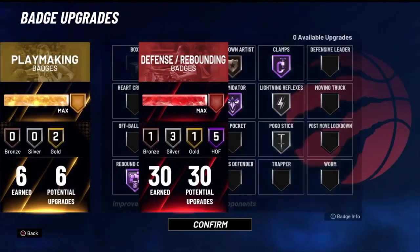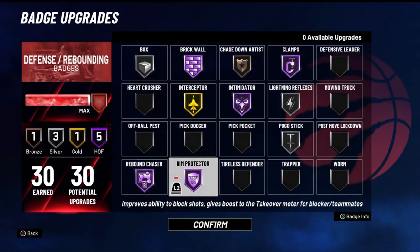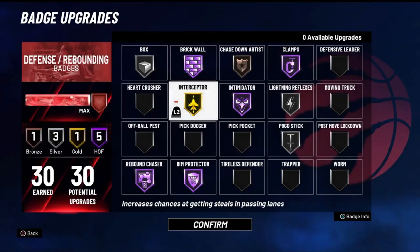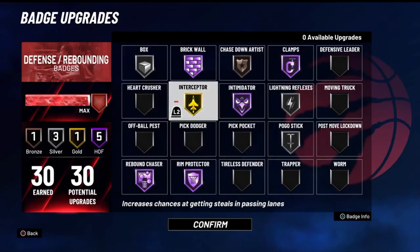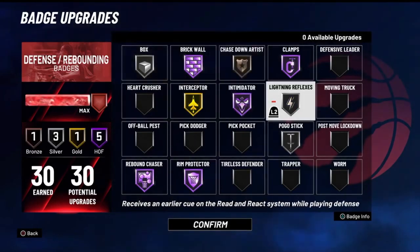30 defensive badges — this is where it gets clutch. Box on silver, brick wall on Hall of Fame, rebound chaser Hall of Fame, rim protector Hall of Fame, clamps Hall of Fame, intimidate Hall of Fame, interceptor gold, chase down bronze, lightning reflexes on silver, and pogo on silver. Interceptor speaks for itself — helps you get those interceptions. There are different ways you can set this up; you can take off chase down and put on lightning reflexes instead. Lightning reflexes helps with reading and reacting, grabbing steals or loose balls.